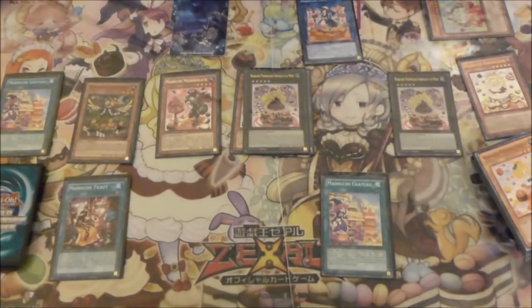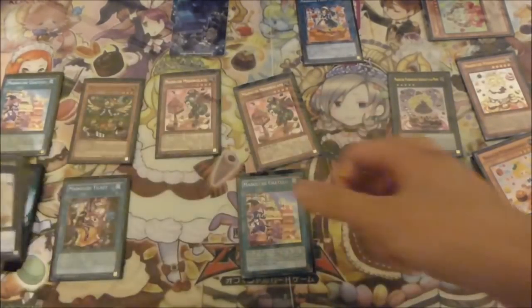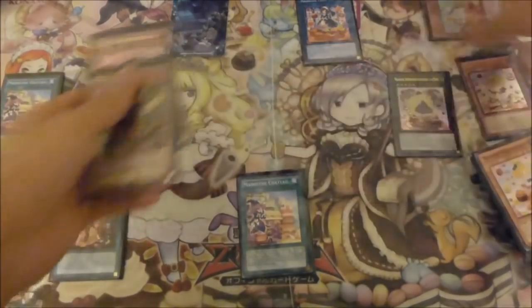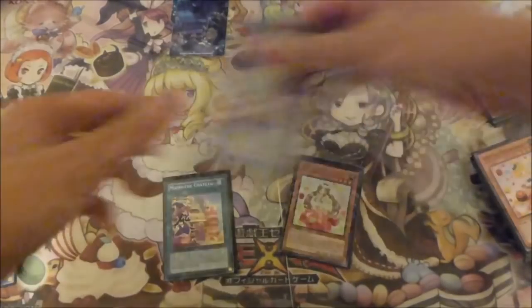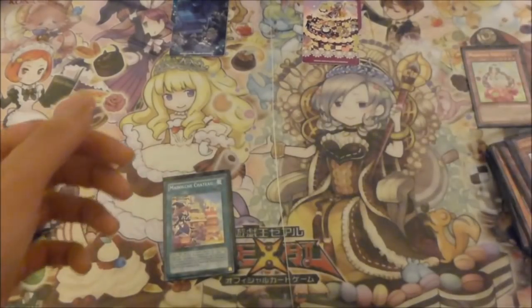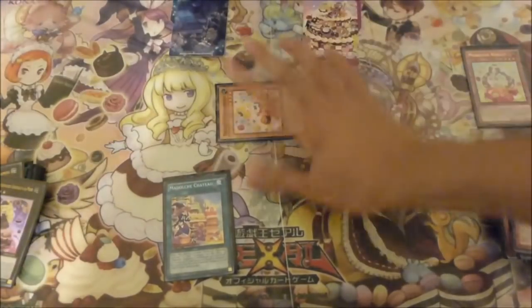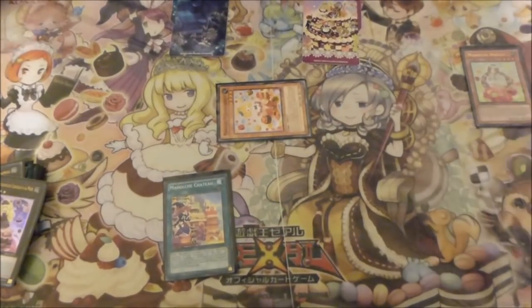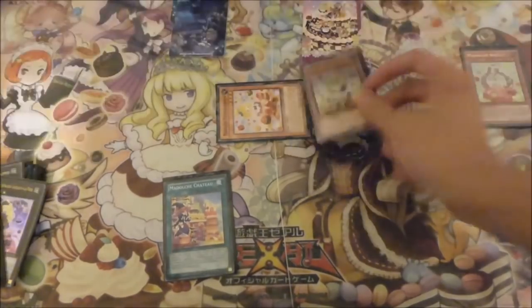So the next few combos involve you having Chateau in hand. This one I will demonstrate as Chateau and Angele. So I'll now reset the board. You start off with your Angele — she will tribute and special summon out your Pudding Cessour, and then she will special summon out your second Pudding Cessour.